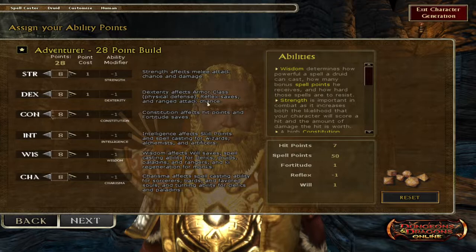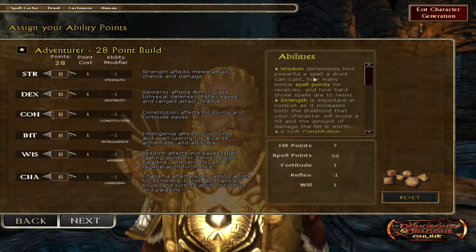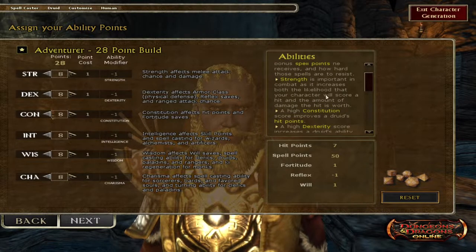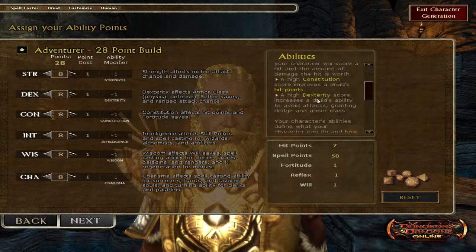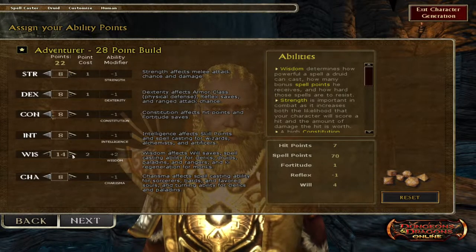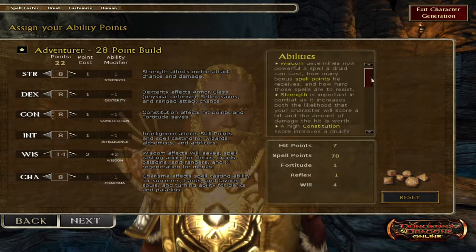I did run through this a little bit before creating my character just to get a better understanding. On this screen it shows your abilities for the class. For Druid, Wisdom determines how powerful a spell can be cast and how many bonus spell points you receive, and how hard those spells are to resist. Strength is important for combat, constitution for hit points, and dexterity for avoiding attacks.